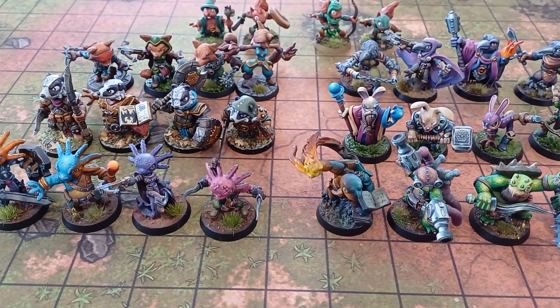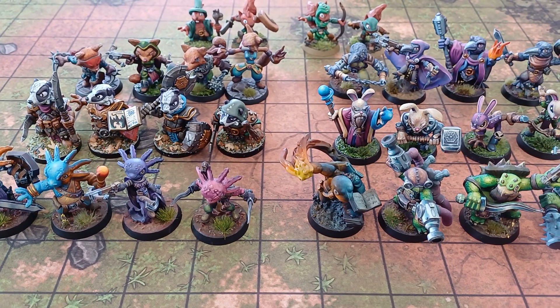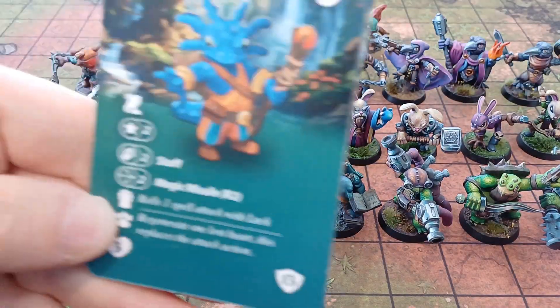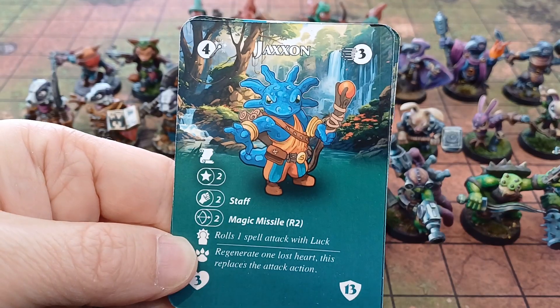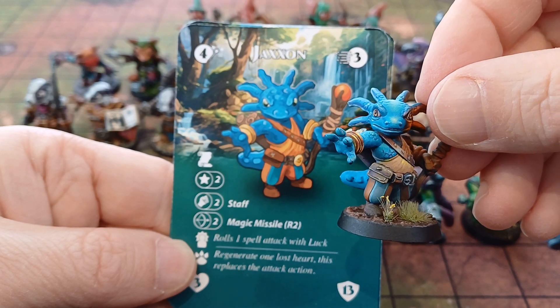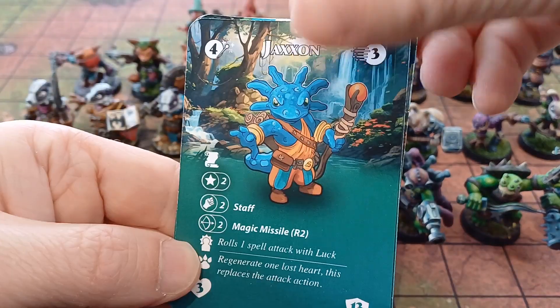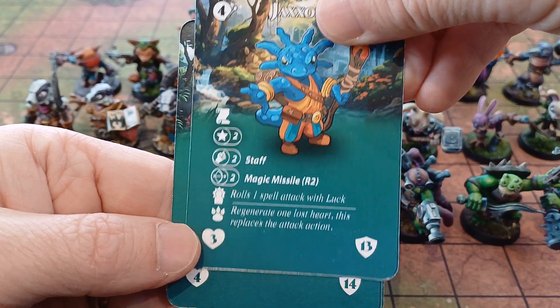Let's start with the Axolotls. Here are the axolotl cards. We have Jackson — here's his mini. He can roll one spell attack with luck as a special ability. The Axolotls have a species ability where they can regenerate one lost heart; this replaces the attack action.